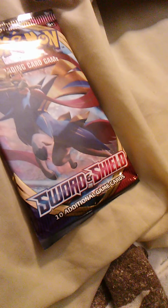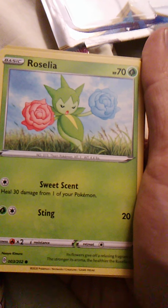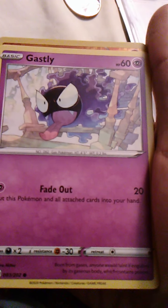Goldeen is one of the classic first-gen Pokemon. Roselia — I'm not sure what generation Roselia is, but Sweet Scent and Sting. Same amount of hit points as Goldeen. Now we have Gastly with Fadeout — that's another Gen 1, which is pretty cool. I like the Gen 1 Pokemon.